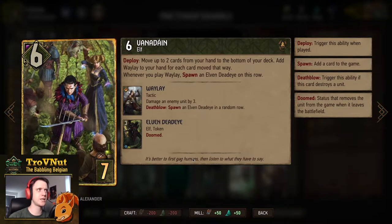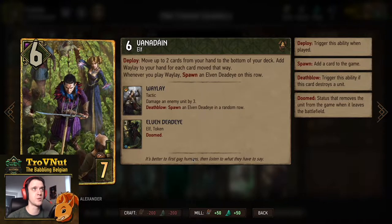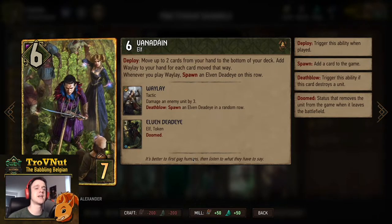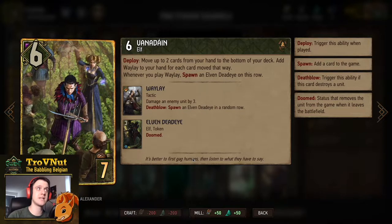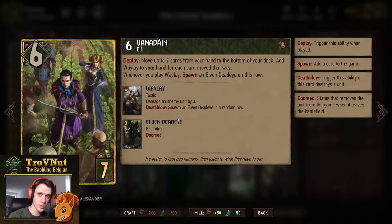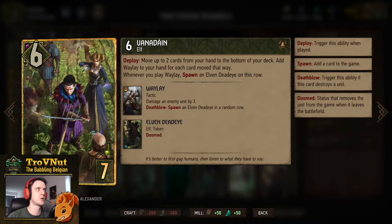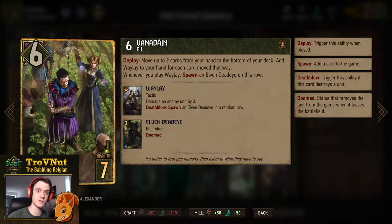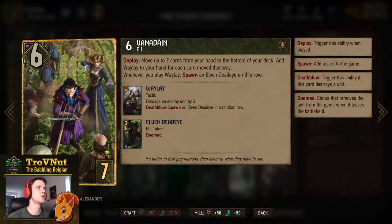Now we have Vanadane — a card I rarely used before, but she's actually very, very powerful. Six power for seven provisions: on play you move up to two cards from your hand to the bottom of your deck and add a Waylay to your hand for each card moved. Whenever you play Waylay, you spawn an Elven Deadeye on her row, doubling up on Elven Deadeyes. You don't need to kill anything with Waylay — it's three damage and on kill spawns an Elven Deadeye — but if you don't kill it and Vanadane is on the field, she still spawns an Elven Deadeye, giving you three points every time. If you play Vanadane right after your scenario card, you get a Waylay immediately, giving Vanadane nine points for seven guaranteed.